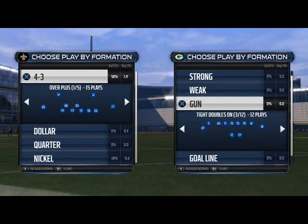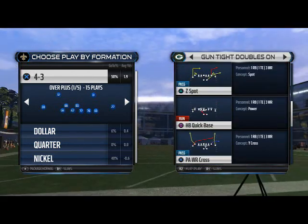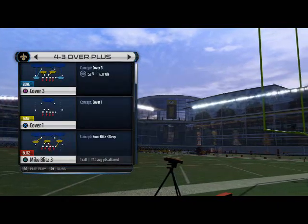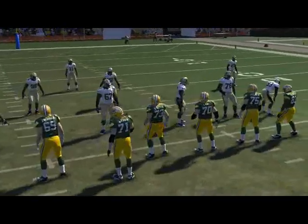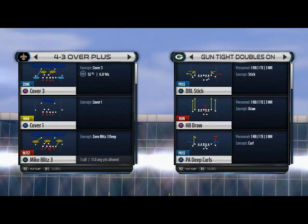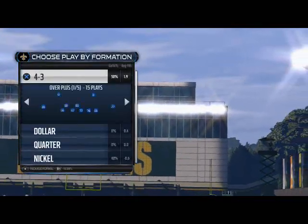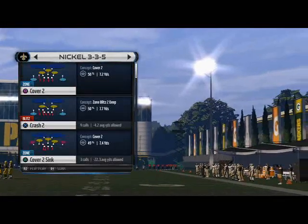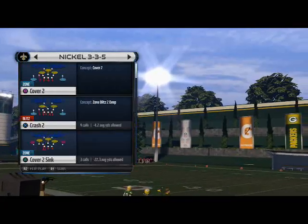In this year's game there's a lot of new adjustments, just a lot of different things that you can do on the defensive side of the ball to really give your team an advantage and actually make defense matter this year. I've played a lot and I feel like I've got a decent grasp on at least the basics of the game. For today we're just going to use the Nickel 3-5, it's an e-guide I'm working up right now, and we're going to come out in the play Cover 2 Sync here, and I want to illustrate some points to you.